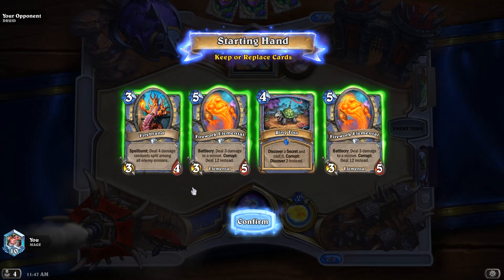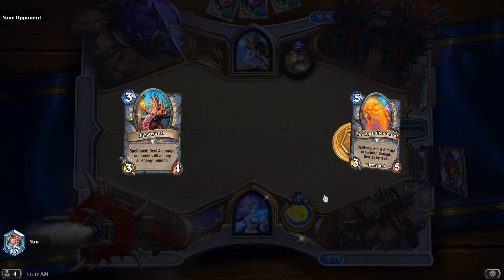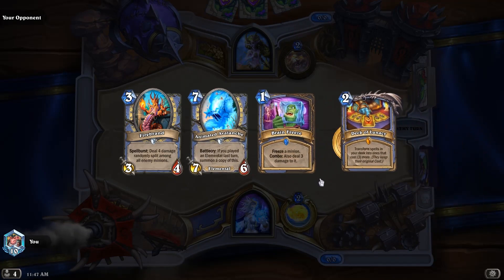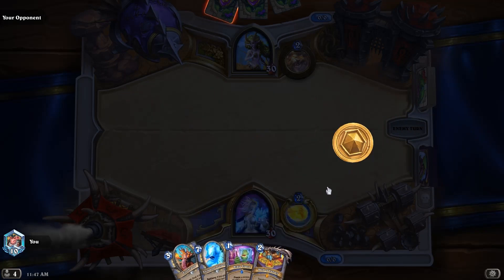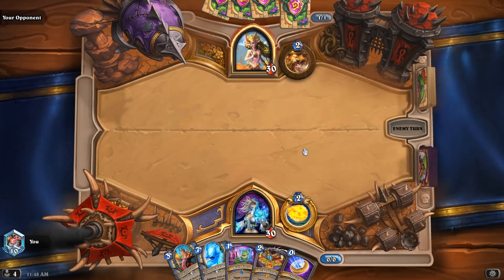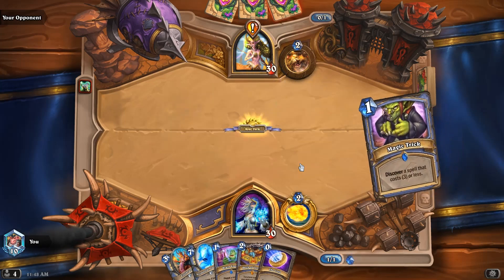Okay, looks like some pretty expensive stuff in the mulligan right now. Not sure what Druid is playing with their new stuff. Let's just keep Firebrand for now. Deck of Lunacy — we're going to rip it turn 1. Oh, Quest Druid! Haven't seen that in forever.